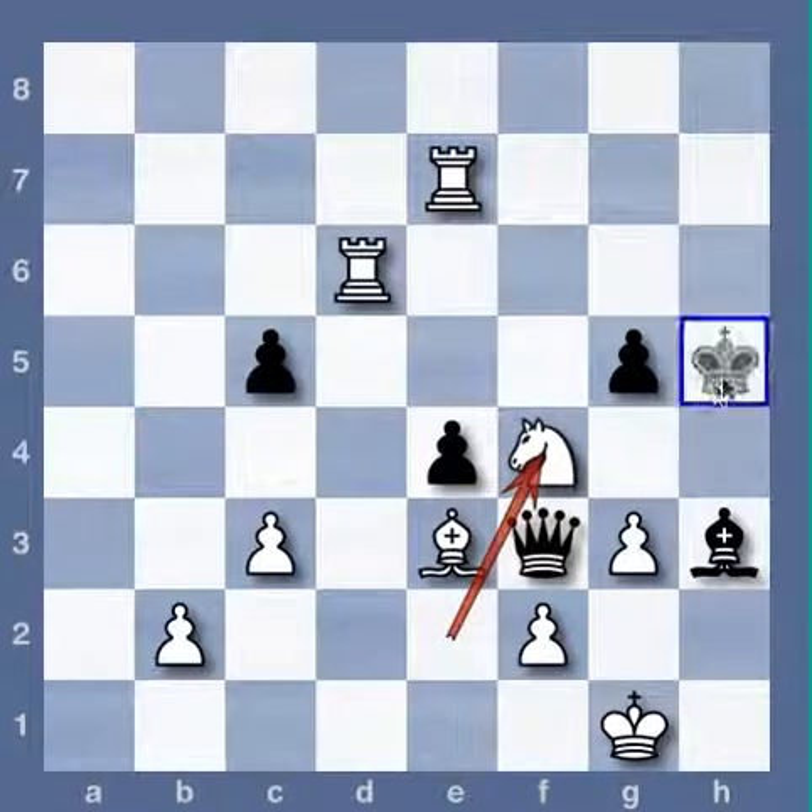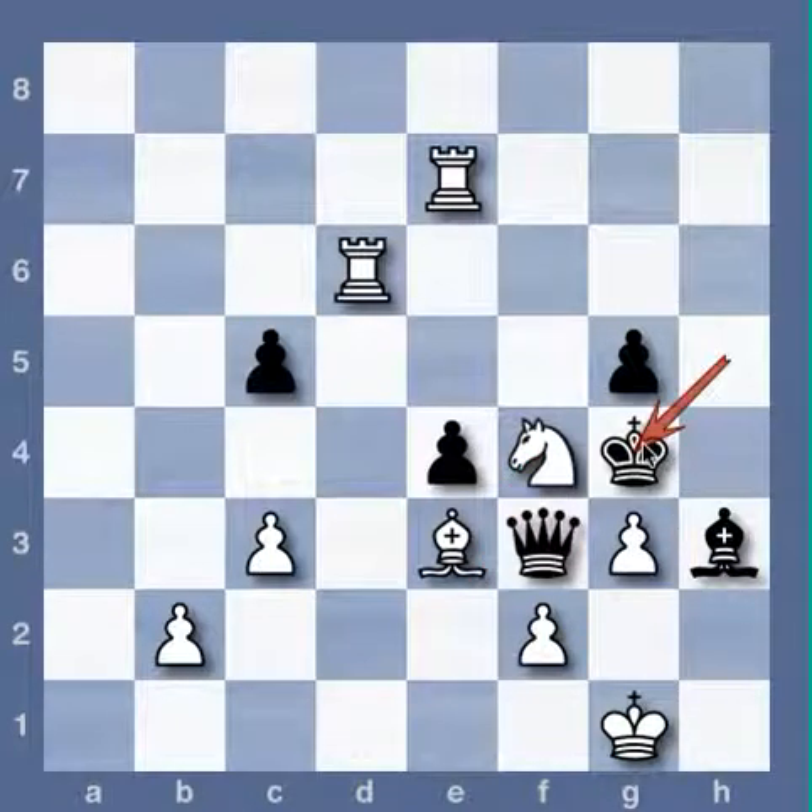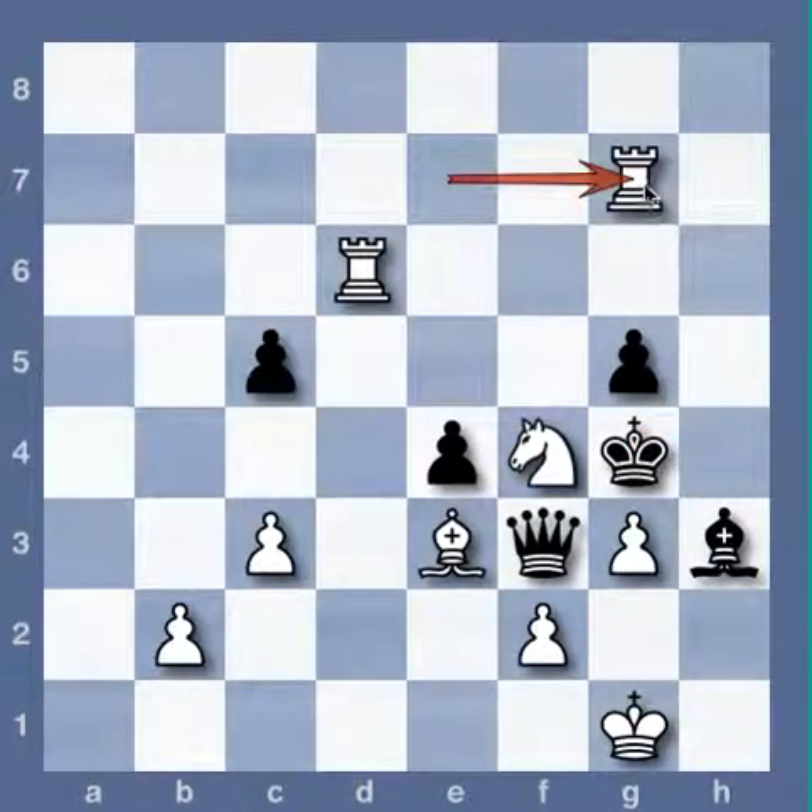King g4, rook g7 — and black is dead. It almost looks like a zugzwang; I think it is.